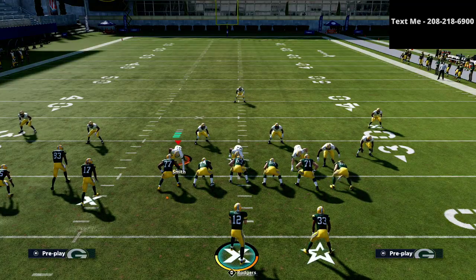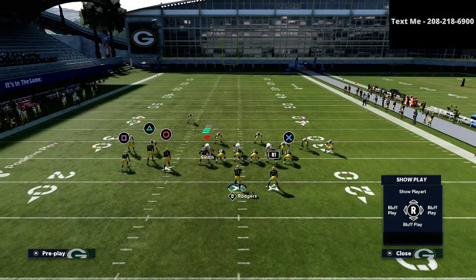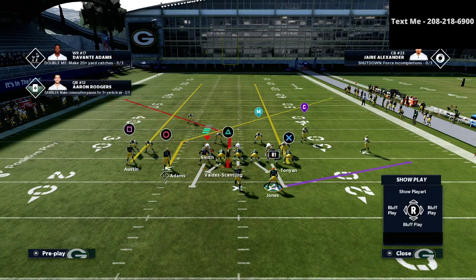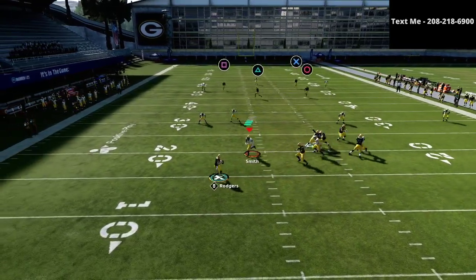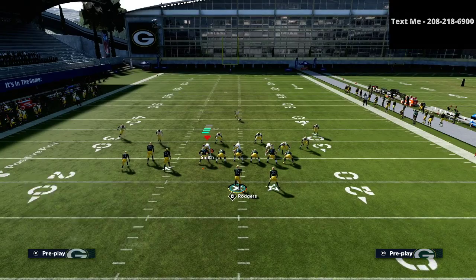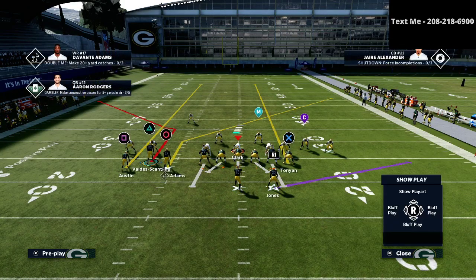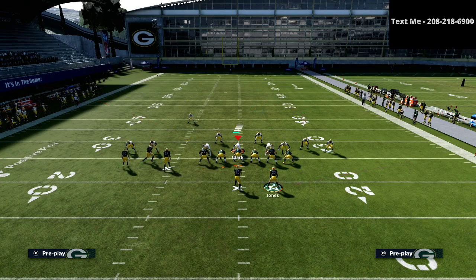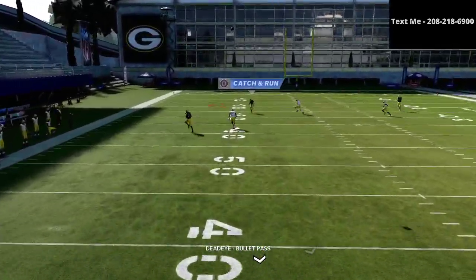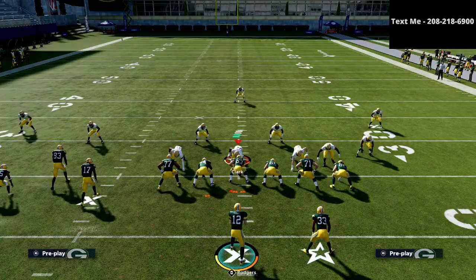Bunch tight-end has every major route you need to be successful. From the tight end corner, streak the square receiver, streak the X receiver, smart route the circle receiver, and then motion the triangle receiver to the right and snap it right about there. This completely glitches out the deep third on that side of the field. You'll need a little more time for this one, but you get a lot more separation. That square receiver is going to absolutely torch the outside third — easy one-play touchdown.